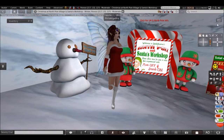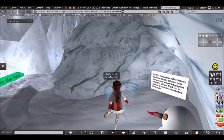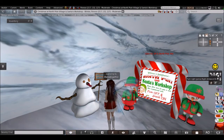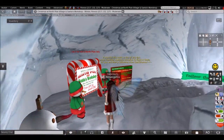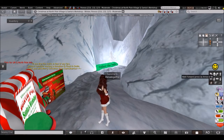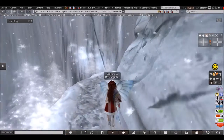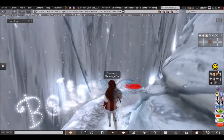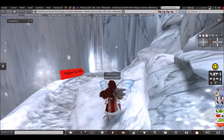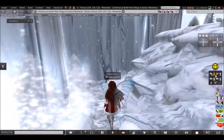I will be posting the location in the description below this video. We're going to do a little bit of exploring here because this is an interesting place. If you have Lena, don't bother — this place doesn't allow you to fly.